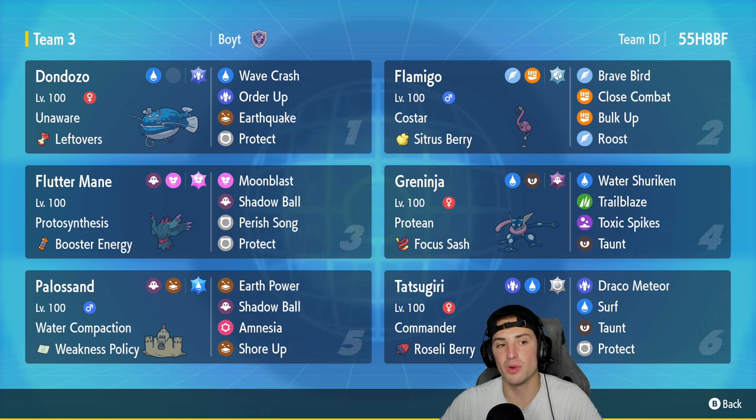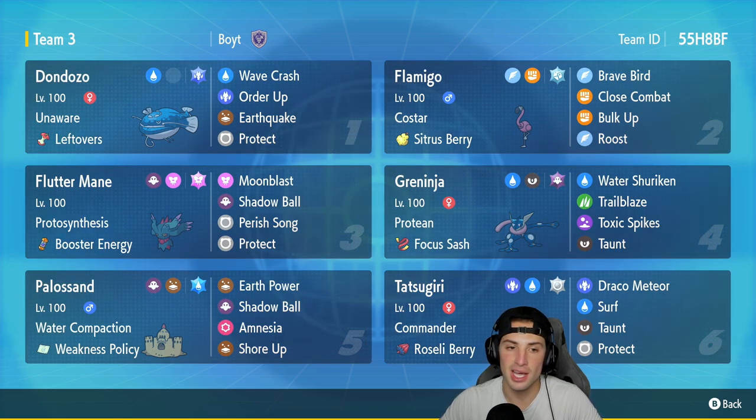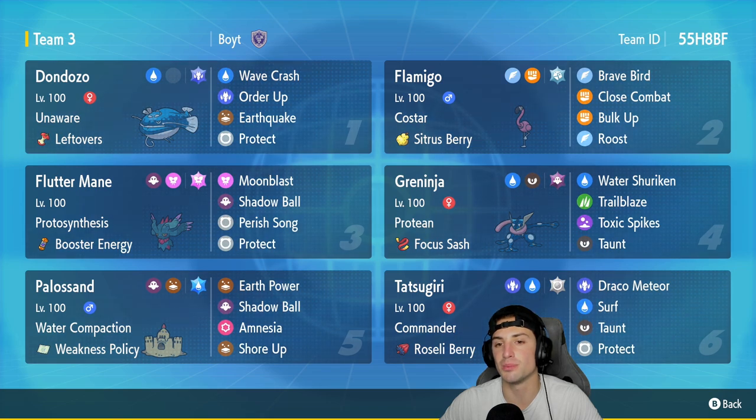First Pokemon is going to be Dondozo for today's team preview: Wave Crash, Order Up, Earthquake, and Protect with Unaware and Leftovers. We used a similar build to this in yesterday's video and it works out so well, especially paired up with Tatsugiri who is in our sixth slot.